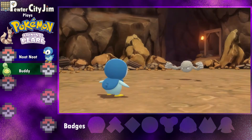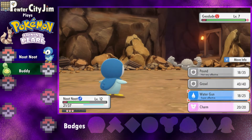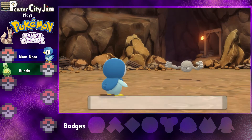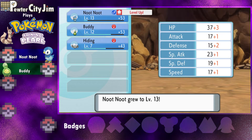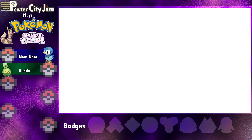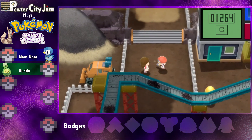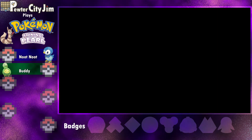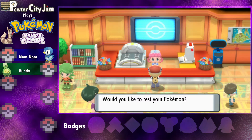Trying to get as many levels on both of these guys as I can before we tackle the gym. This isn't a Nuzlocke or anything, so if somebody faints it's not like they're dead, but I still don't want to lose anybody if I can help it. Budew is at level 13. Gotta get some Everstones for these guys — just in case anybody wasn't aware, we are not evolving until after the Elite 4.